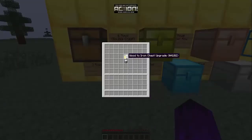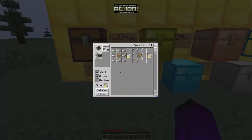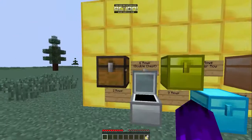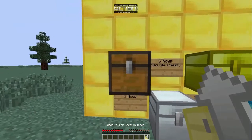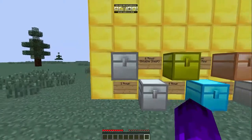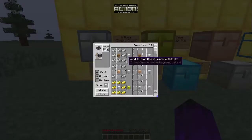A unique thing this mod adds is upgrades instead of actually crafting the chest from scratch. This is how you craft the upgrade: one oak wood in the middle with iron surrounding it. You use it on a wood chest and it turns into an iron chest.